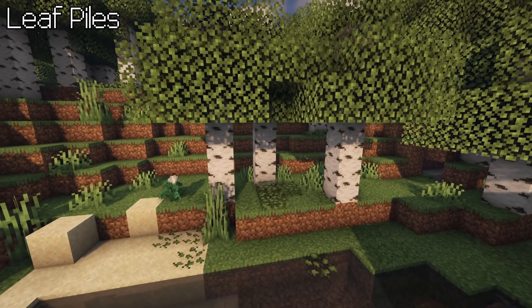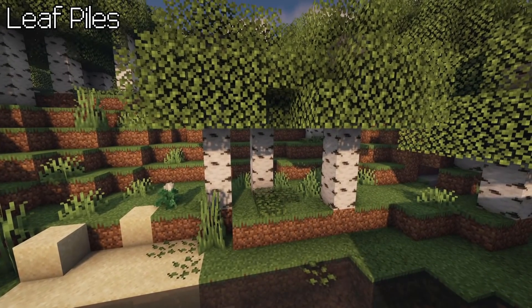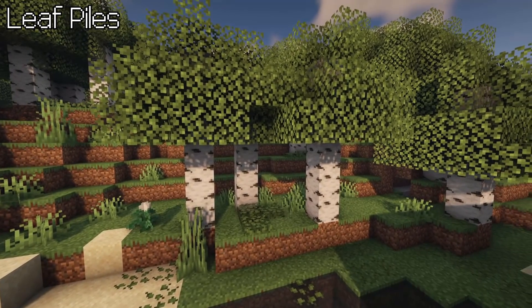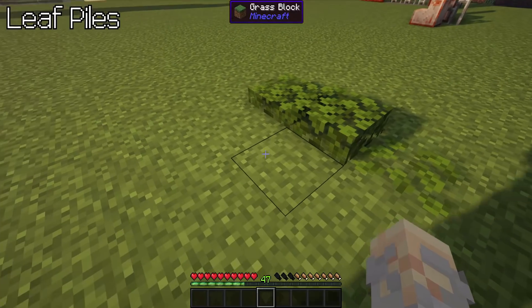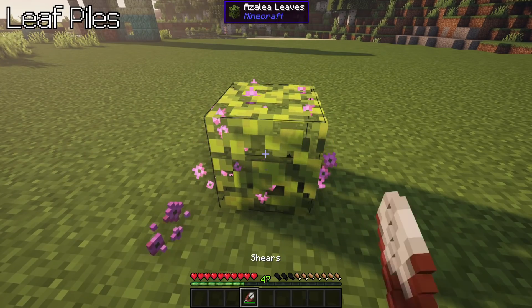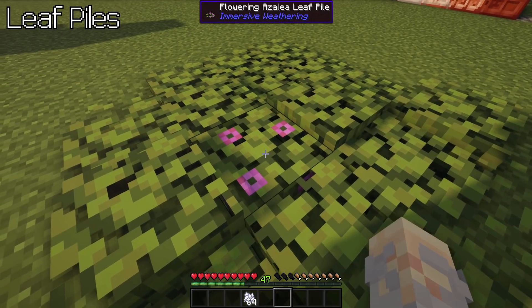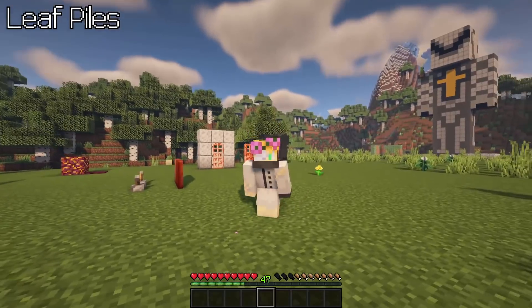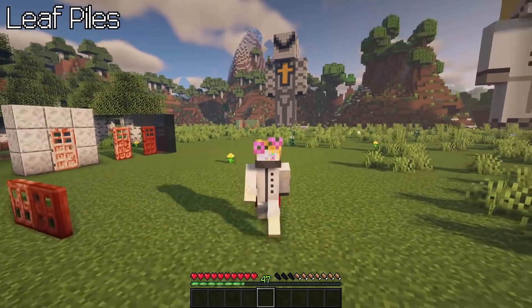Leaf piles. Another aesthetic feature are leaf piles, which will build up under each tree, including azalea and even on water. These piles can be crafted into two leaf blocks and will create particles. Shear azalea to get the flowers, which can be used on azalea blocks to make them flowery. Spread them with bone meal, or craft them into a flower crown that will display bloomy particles around your head.